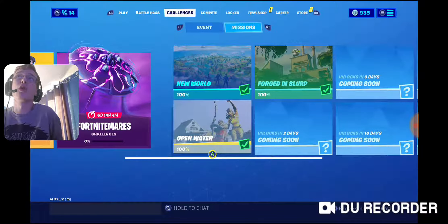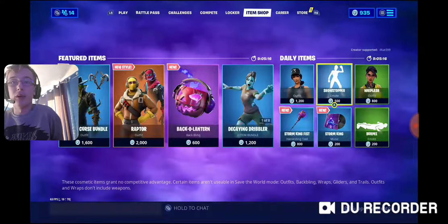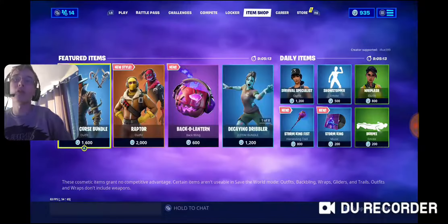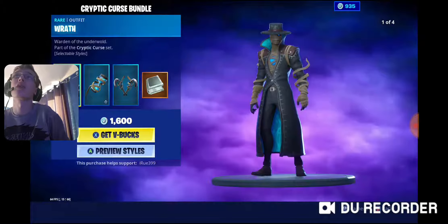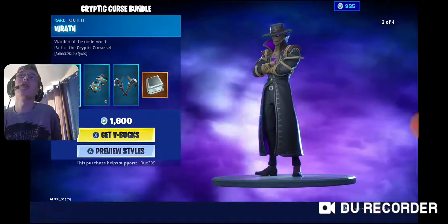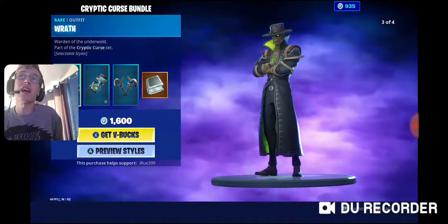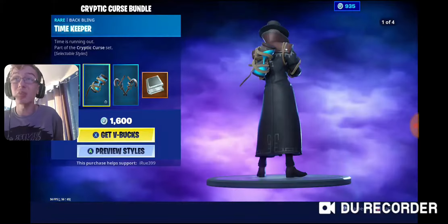Let's go and have a look at the item shop. The item shop has had quite a bit of a change as well — looks pretty cool. We've got Wrath, which is part of the Cryptic Curse bundle. He comes with a back bling, you can change the styles, and you get a harvesting tool. You've got challenges to get the new styles, and that costs 1,600 V-Bucks. Pretty decent.